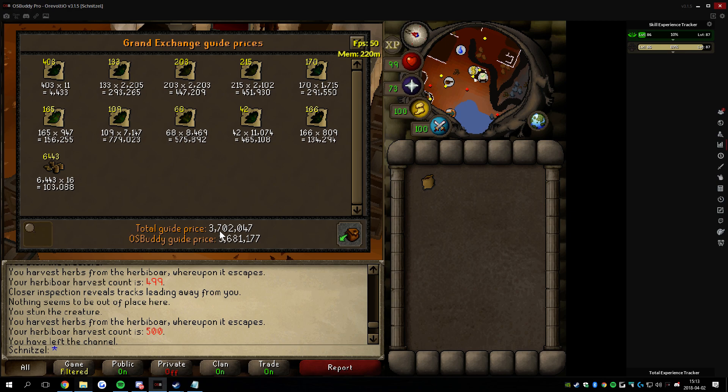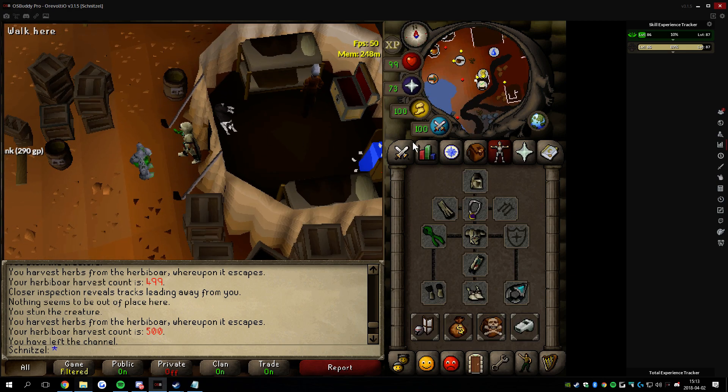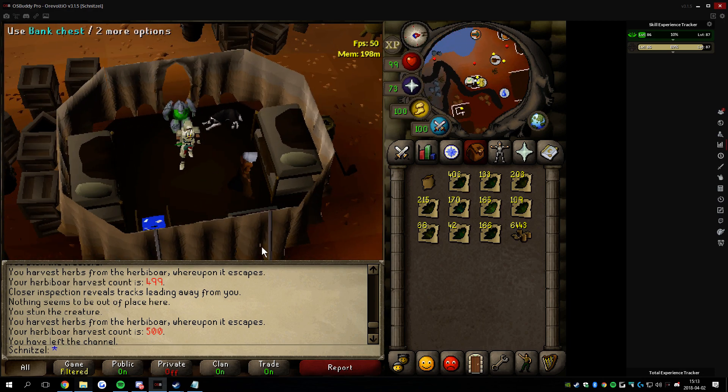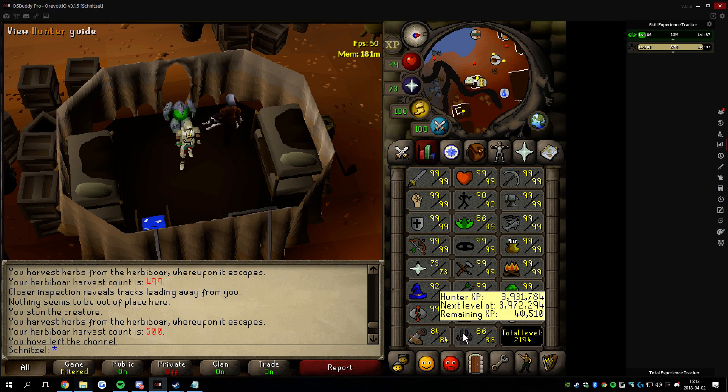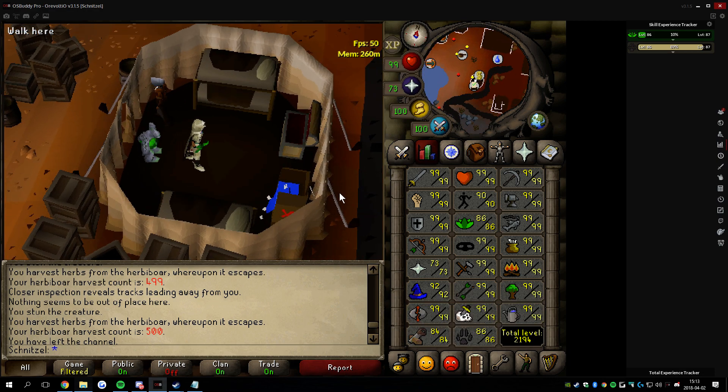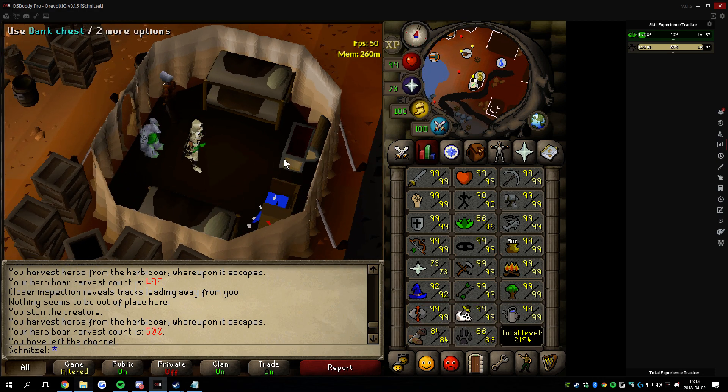It's 370k per hour, but you might use some stamina potions if you want to catch 50 per hour, so maybe 350k or 340k per hour. It's a very fun hunter training method which I will probably do to 90 or 99 Hunter — not sure yet.